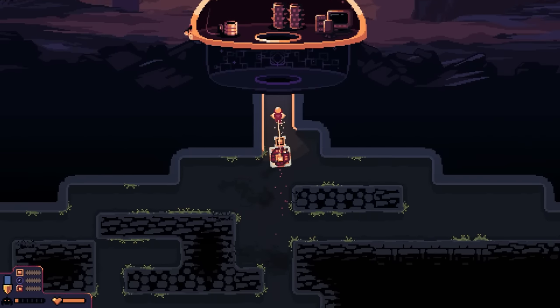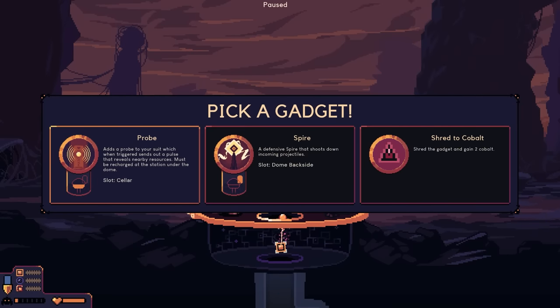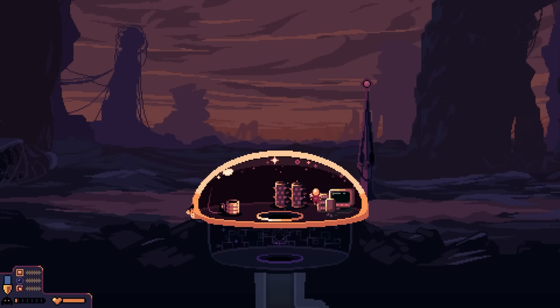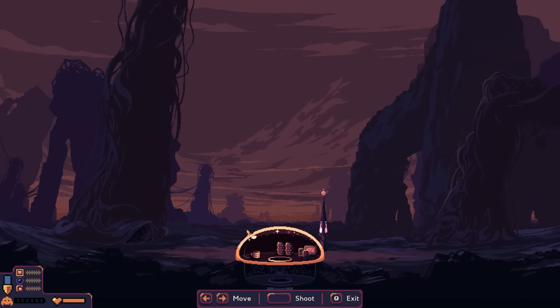At the relic chamber — options are: a probe that sends out a pulse revealing nearby resources (must be recharged at the station), and a defensive spire that shoots down incoming projectiles. Going with the spire! So we now have a spire that shoots down incoming projectiles — it does have a charge on it though, good to know.